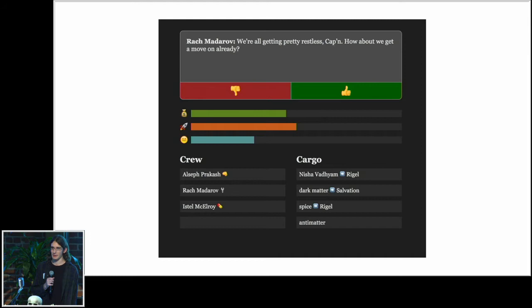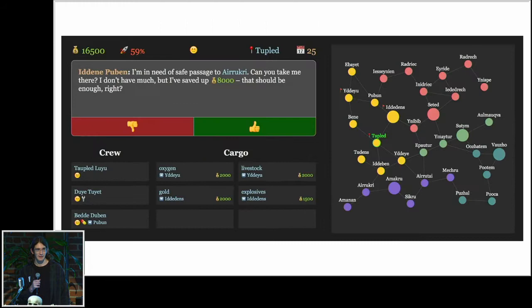The bottommost of these stat bars is the one we're going to be talking about today. Originally, this represented crew morale and it was just a number between zero and 100 — nothing super sophisticated, nothing super fancy, just a flat number.